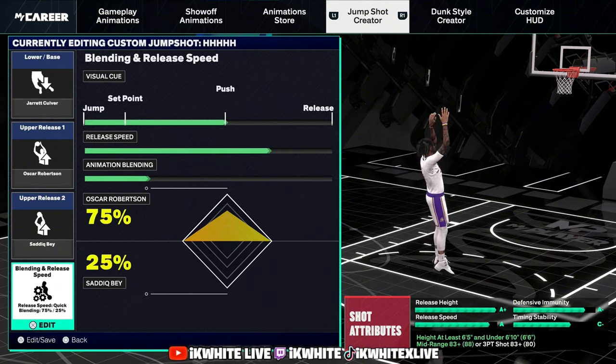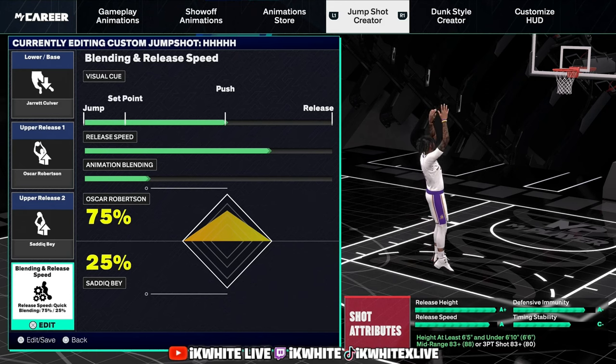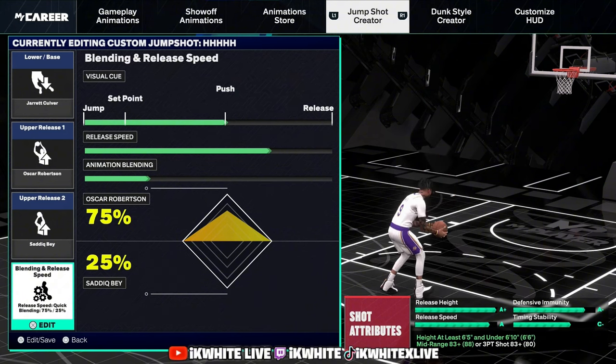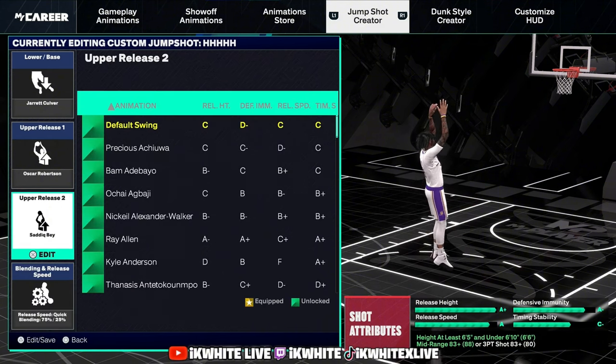Right now Jared Kovar has got the best base. Oscar Robertson for release one, and for upper release two put in Sadiq Bey — Carmelo Anthony or Oscar Robertson again also works. Sadiq Bey has been working the best for me honestly. I've been practicing jump shots all night in my MyCourt testing each one.